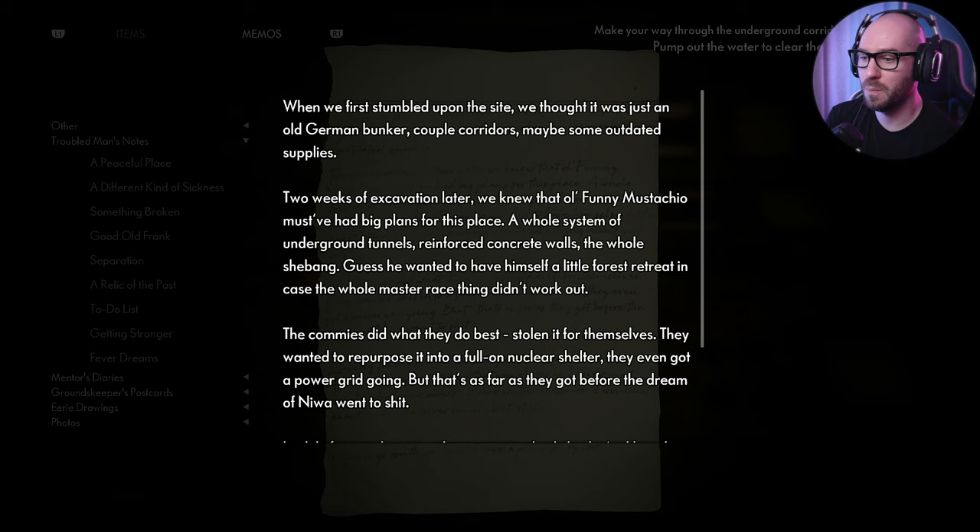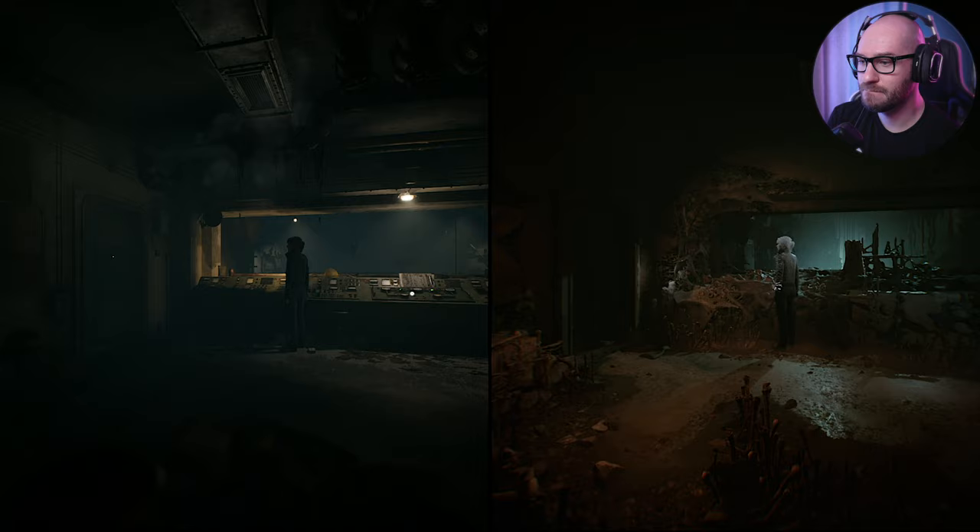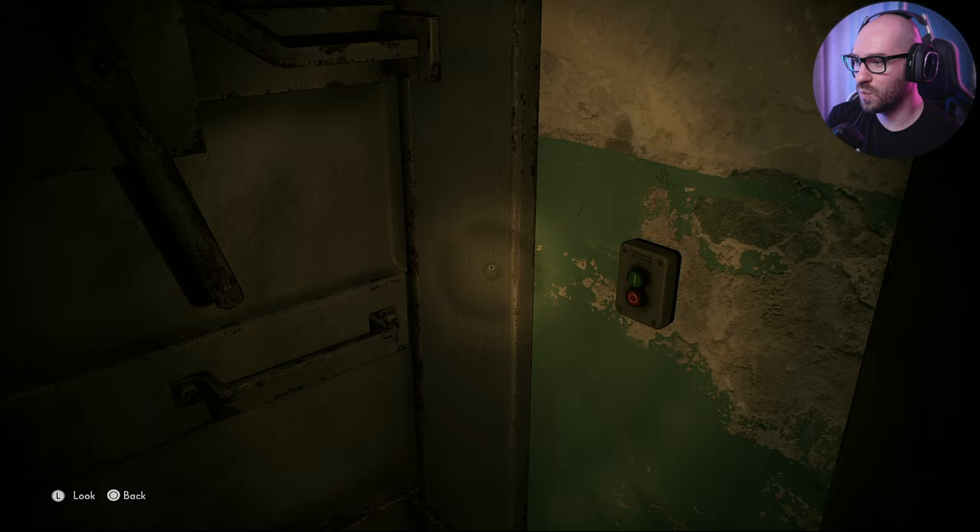"Two weeks of excavation later, we knew that that old funny mustachio would have had a big plan for the place - the whole system of underground tunnels, reinforced concrete walls, the whole shebang. Guess he wanted a little retreat in case the master race thing didn't work out. The commies did what they did best - stolen it for themselves, wanted to repurpose it for a nuclear shelter. They even got a power grid going. Most people who knew about it died in the massacre. If things go south, we should have a place to lay low."